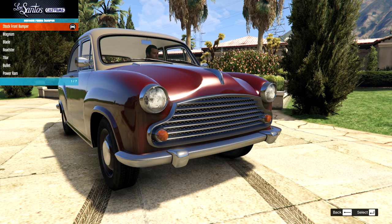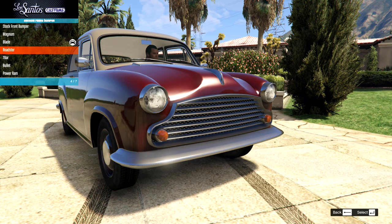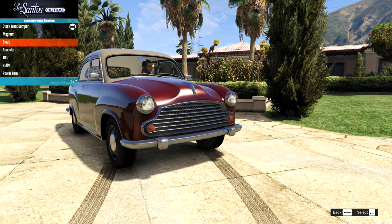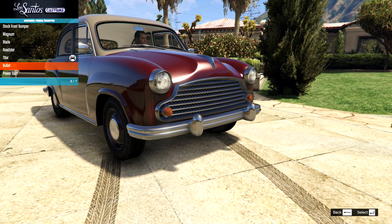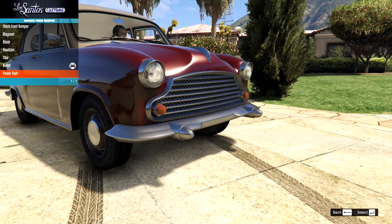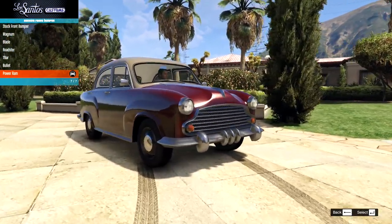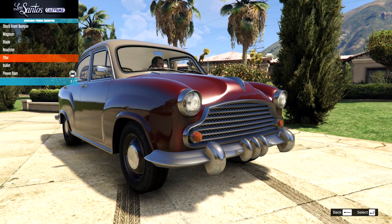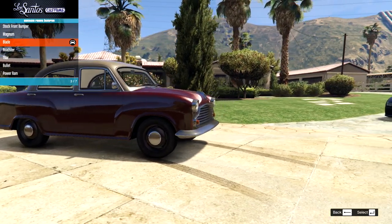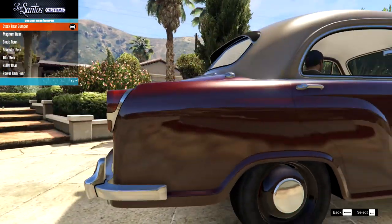Onto the front bumper. This is the stock front bumper. Then we have the magnum, the blade, the roadster - that looks kind of like the front but it's a little bit thicker. Then we have the T-bar, then we have the bullet - that's kind of cool, that's very American style actually. And then we have the power ram. These are some interesting options. This is the weirdest car we've seen in a while but it's so cool. I kind of think of going for the blade - just something about that sticking out to me.